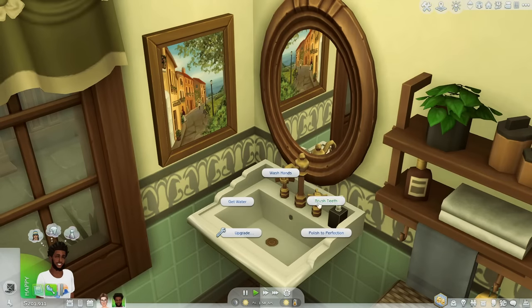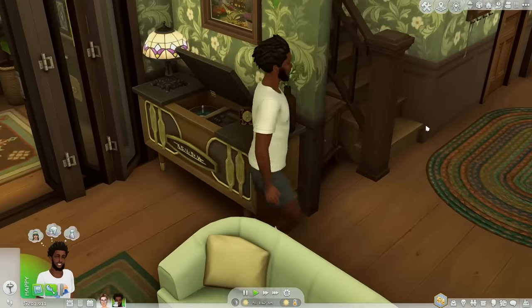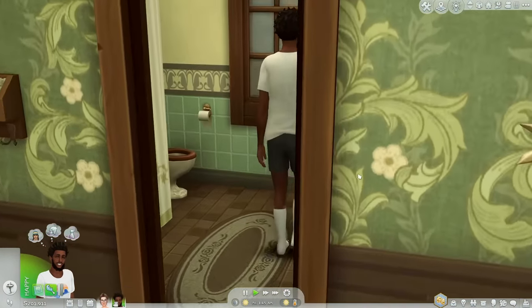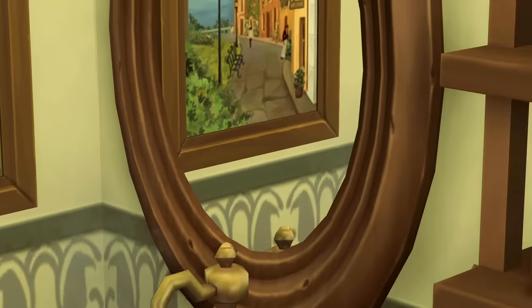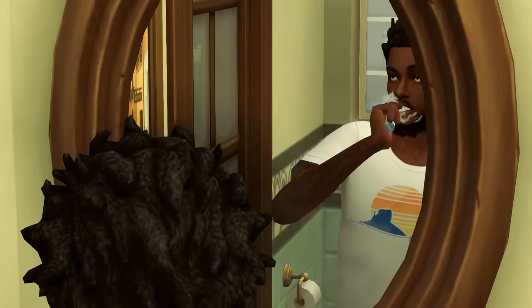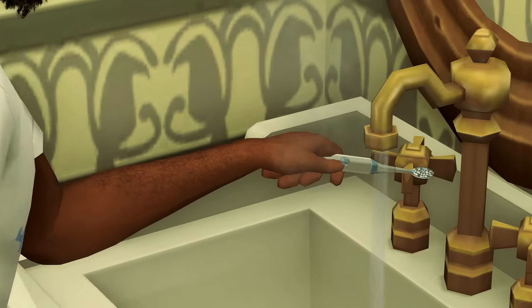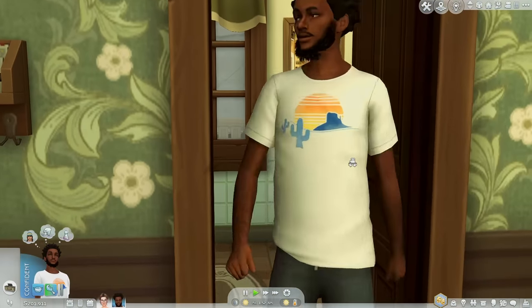The next override is a toothbrush override — you can replace your sim's toothbrush with an electric one. I chose the electric version because I love the way it looks. It doesn't make noise or anything, but it's just cool to see your sim with a nice electric toothbrush. I'm all for the realism.